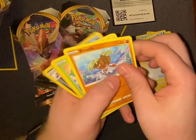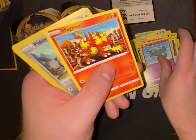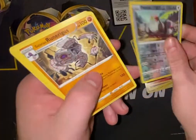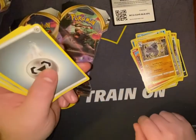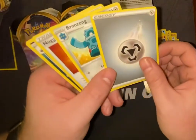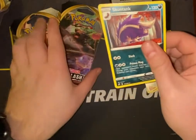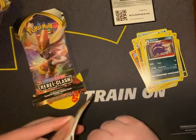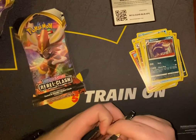We have Binacle, Snorunt, Scyther, Voluby, Dreepy, Magmortar, Runerigus, Steel Energy, Bronzong, a Nugget, and Skuntank. Better if it was like a chicken nugget, but we'll take a nugget I guess.